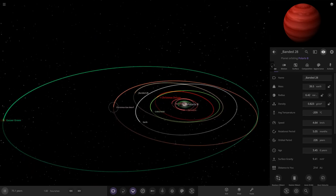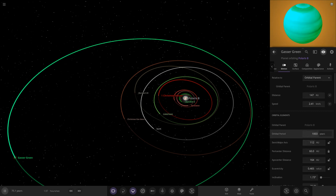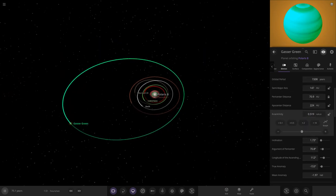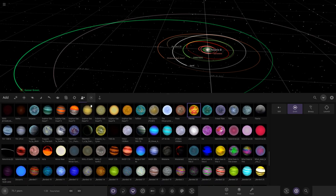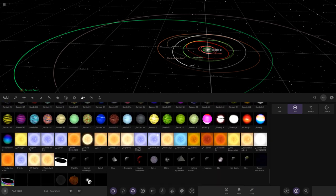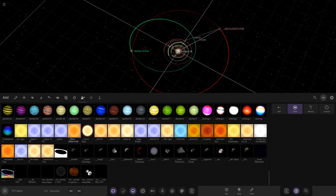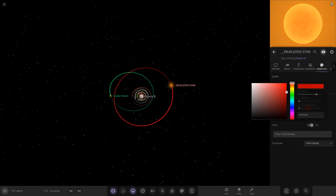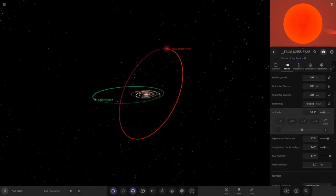Christmas gas dwarf on one of the outer objects — extending its orbit just a little more, a tiny bit more eccentric. For the red star component, yes — let's have a red dwarf. We've got a brown dwarf, so let's have a red dwarf as well. Using one of the smallest stars, placing it a little further than our brown dwarf, out there.